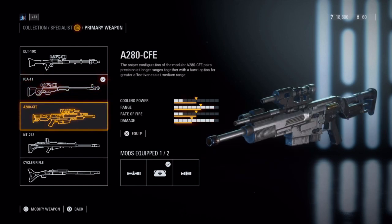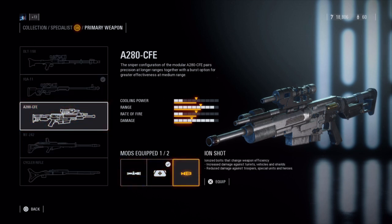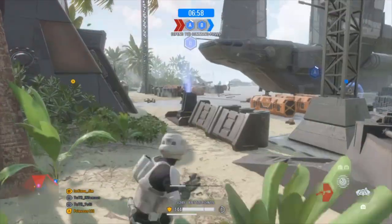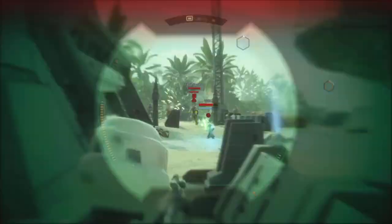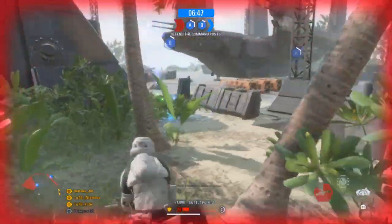Next is the A280 CFE, which has a faster rate of fire and better cooling, but less damage and range. The attachments include dual zoom, burst mode, and ion shot. If you're not very good as a sniper but you like some of the other abilities of the Specialist, this blaster with burst mode is the one for you. This puts the Specialist on par with the Assault class as an effective combat unit. If you're accurate, you can get a lot of kills with this thing.